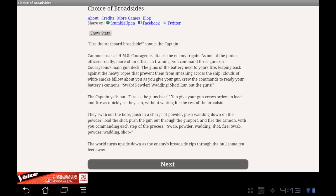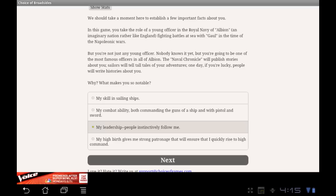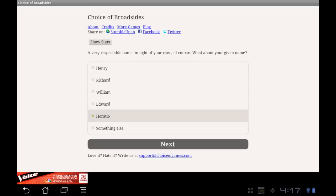You start off as a midshipman and work your way up through the rank of captain, if you get there. This is the game — Choice of Broadsides. It starts off with a little summary; you're in the middle of a battle on a frigate as a midshipman. As you go through the game you do have to pick different strengths and weaknesses. The menu will look much like this throughout — you'll get a story, a scenario, and multiple options to choose from that influence where your career goes. You pick your name this way, with some standard names as well as the option to enter your own.